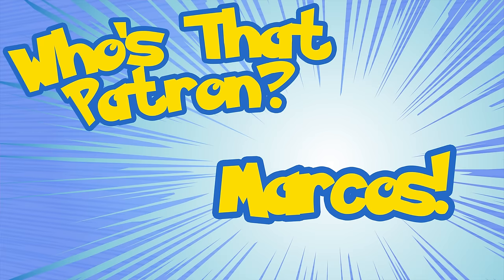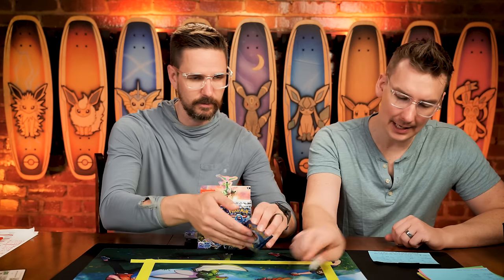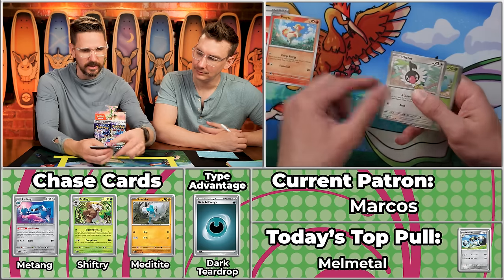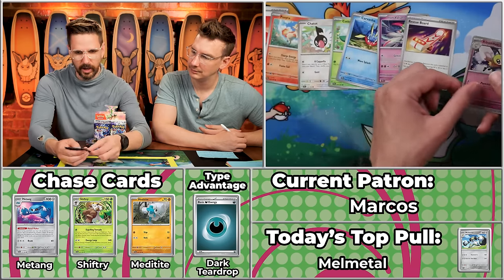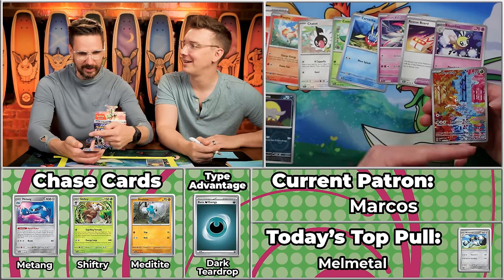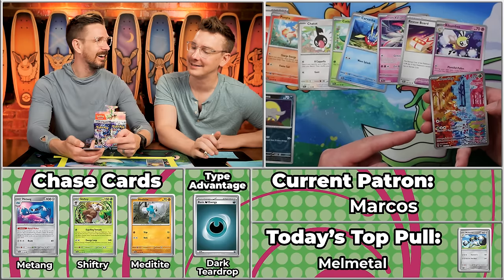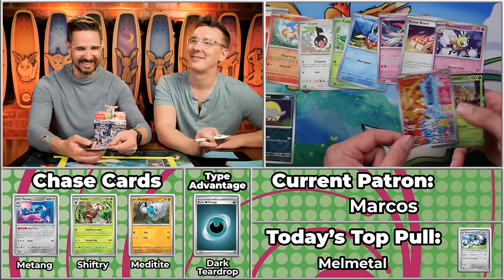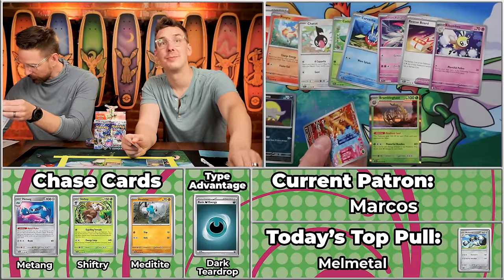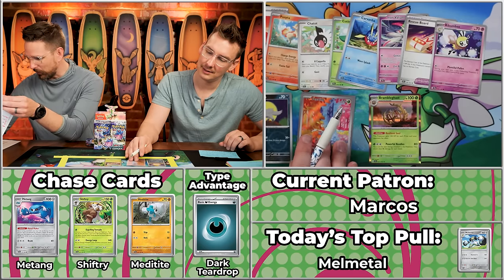Next up is Marcos, coming in with a strong opening pack of 17 points — regularly putting down solid numbers: 6, 14, 8, 5, 28. We've got Fireball energy, Ponyta, Chatot, Cottonee, Carvanha, Iron Valiant, Rescue Board, Ribombee, Poochyena... and there's the Deerling. We can't remember the evolved form's name — it's not Stantler, that's the other deer. Number 165 on the set — let's check: Sawsbuck! The Deerling comes in at $5.29 — just a bit less than the evolved form.